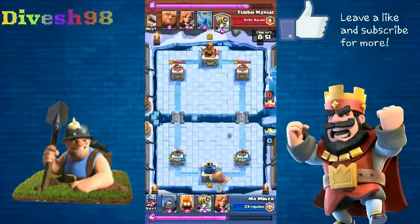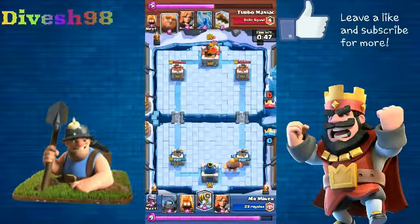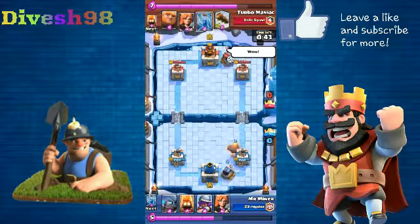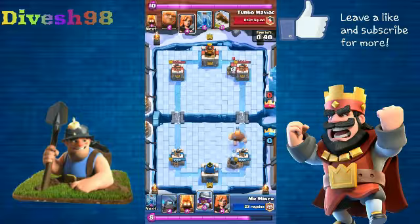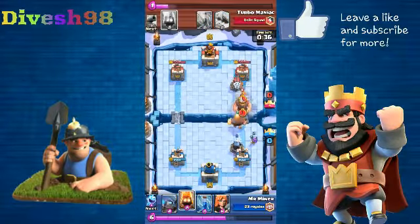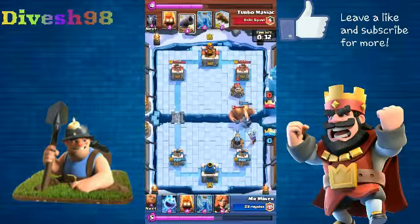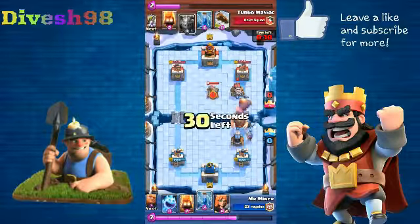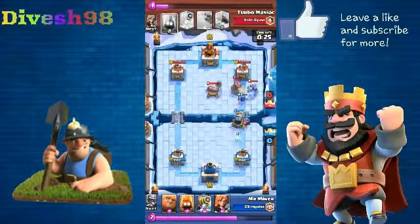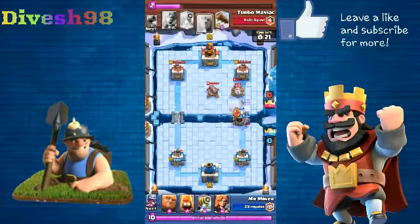I threw out the ice golem just for namesake, then got the giant going and backed it up with the Sparky. He dropped his Sparky as well, but little does he know I'm back at six elixir and he's got no tank. Look how many troops I'm getting down here — mini pekka, musketeer, Sparky — and it's rip to his giant. My giant couldn't make it either.